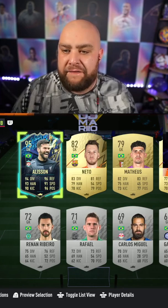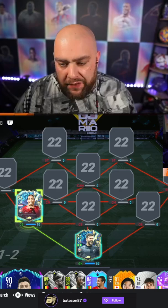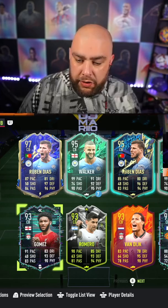Hi guys, welcome to the best possible Liverpool team on FIFA 22. We are starting off with Alisson in net, and we've got Virgil van Dijk on the left.